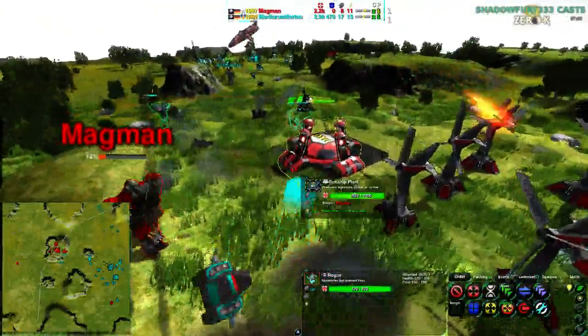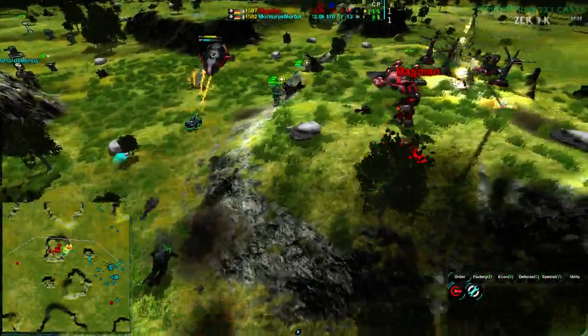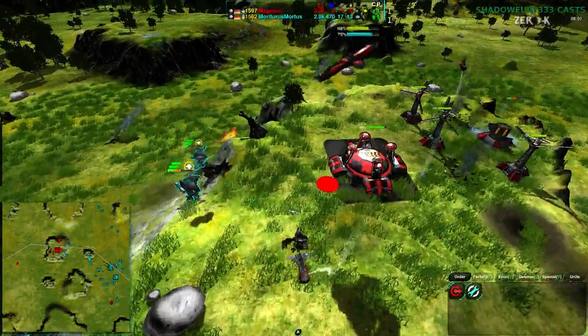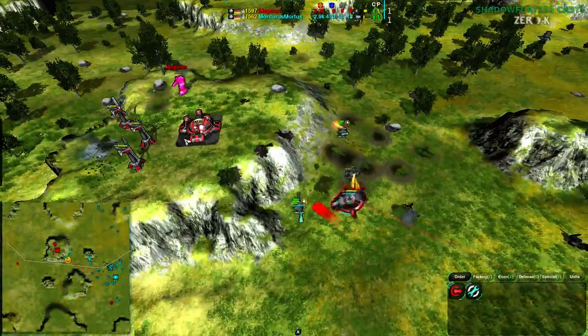Magman's commander is about to go down. One good shot and that commander is dead. A Scorcher is doing what it can to get rid of the Black Dawn. Unfortunately the Rogues are not able to get rid of the Magman commander quite yet — they're going for the gunship plant instead.